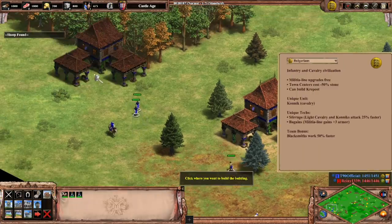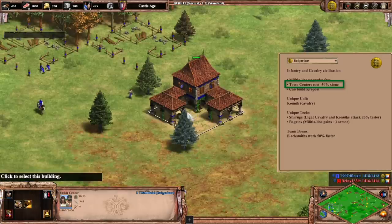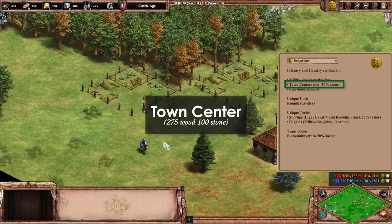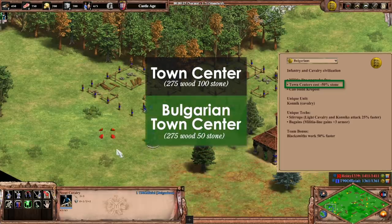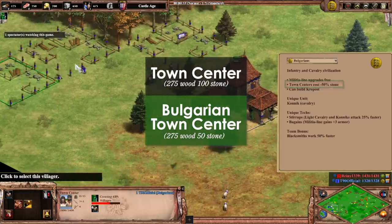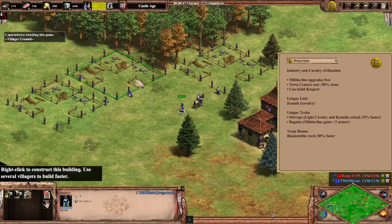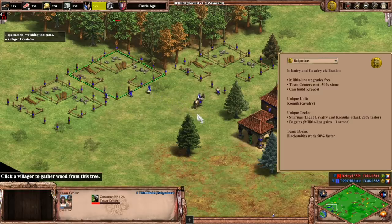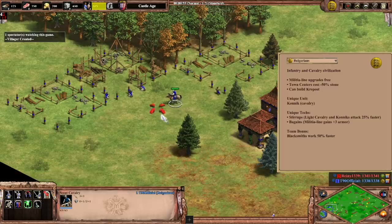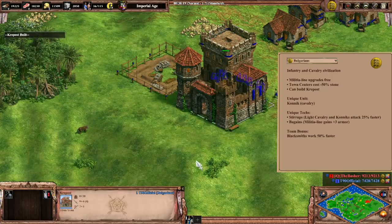Moving on to the next point: the Town Center Discount. This bonus will give Bulgarians some exciting flexibility. Town Centers normally cost 275 wood and 100 stone, but for this Civ a Town Center is only 50 stone apiece. This makes them a Civ that you can boom with and possibly get a jumpstart in those less aggressive games like Black Forest and Arena. Even on aggressive maps where Feudal Age warfare ensues, it is so much cheaper for them to expand their economy after a long and drawn out Feudal Age. And if you save all of that stone on cheap Town Centers, you will save it for one very exciting new building.